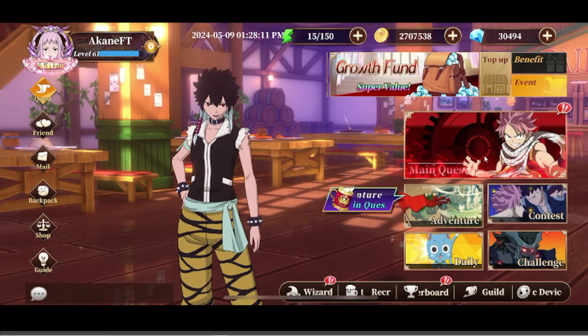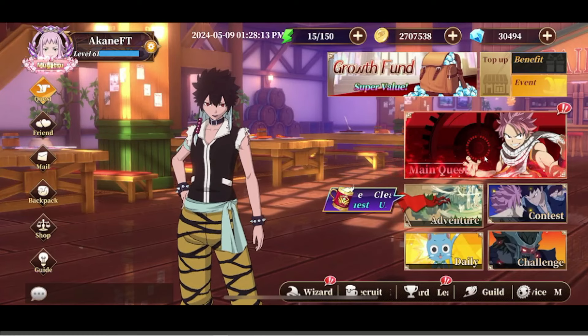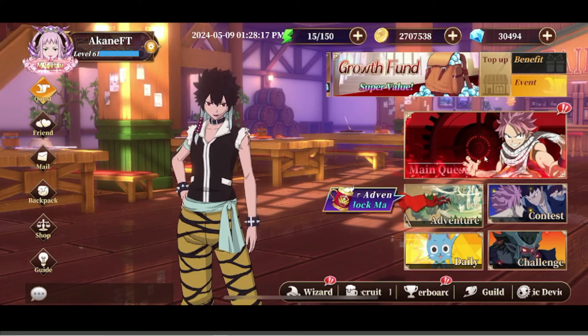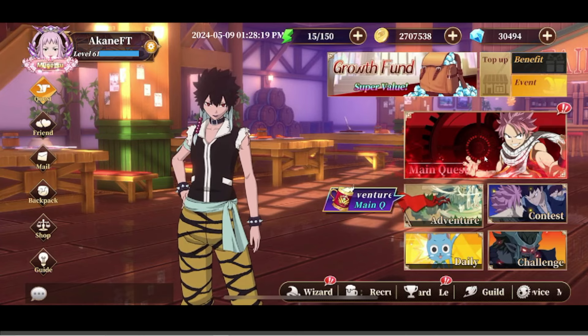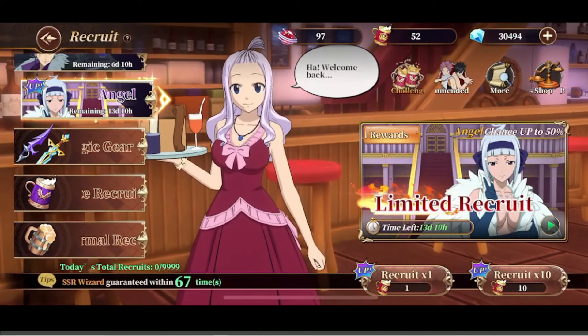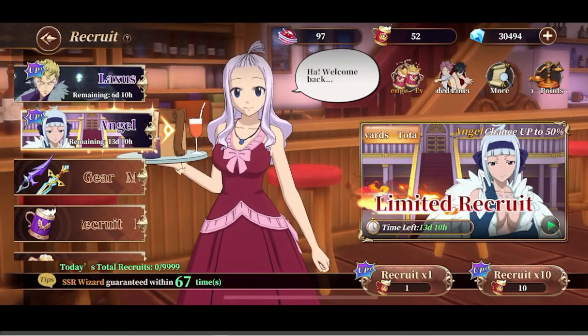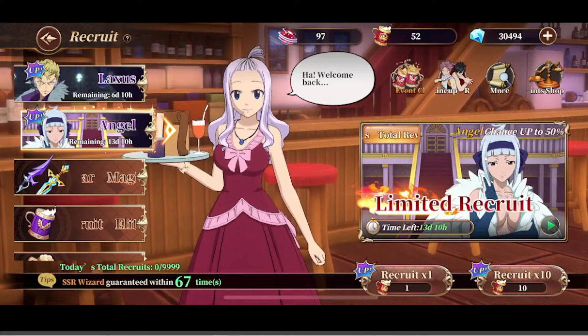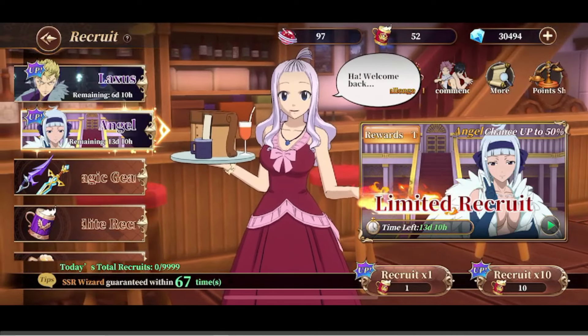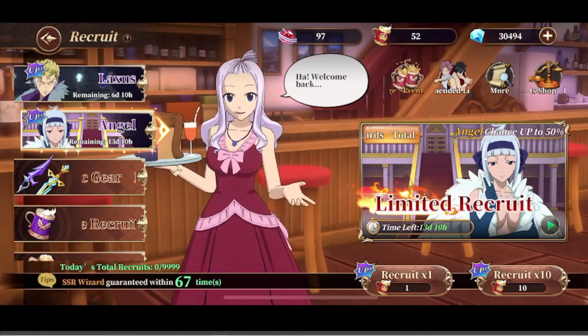What is going on guys, it's Midnight bringing you another video on Fairy Tale. In today's video we're going to be talking about the new unit that's released — Angel. She's a new limited unit similar to Midnight, Jillol, Guild Arts and all of those. She's a wisdom unit as well, so what we'll be doing today is talking about her skill kit, then I'll show you on the tier list where we placed her for the PvE side of things.